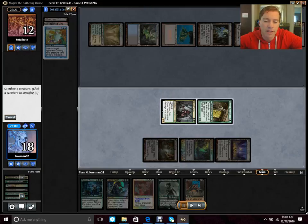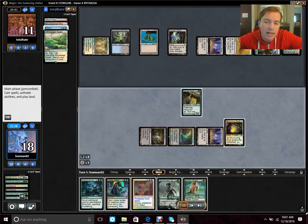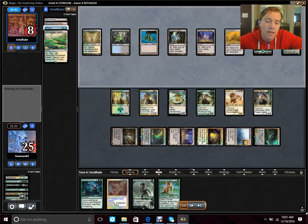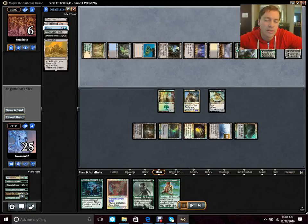Here we managed to get our Primeval Titan killed, which we're very happy about because of Living Death. We're hoping he does not Wasteland us, and he doesn't. We probably should play around counter magic here, but I already have a Karmic Guide in hand — if he counters this spell I can Karmic Guide back the Primeval Titan and get our combos into play, or Eldritch Evolution to win. Our plan ends up working out; we completely outvalue him, and eventually we can just attack for lethal and the game is over.